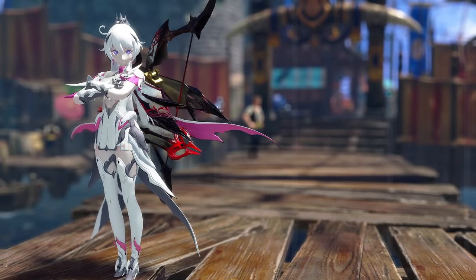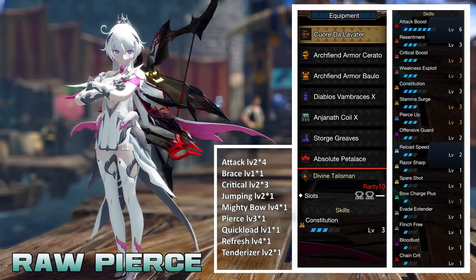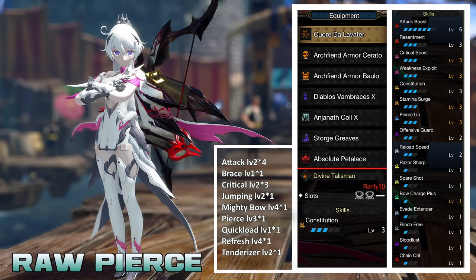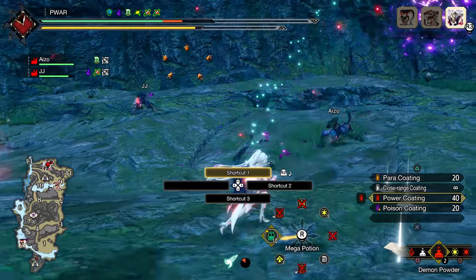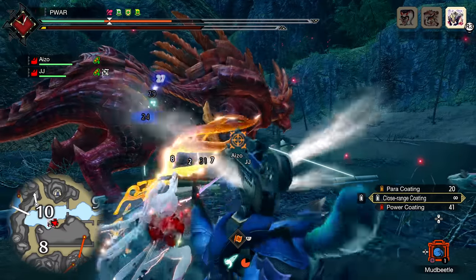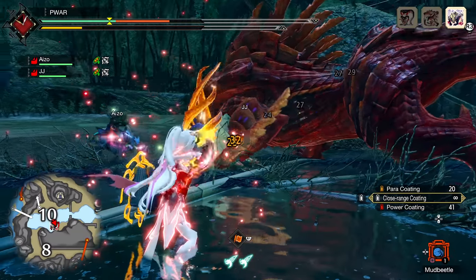Similar setup to everything else. Reload Speed 2 allows you to swap coatings on the fly without having to manually equip them — it's a must-have for every bow build. If you want Ballistics, something like this would work nicely for budget: it means your arrows stay topped up with damage at further or closer range than normal, which double benefits with Bolt Boost to upkeep that 10% extra damage. For a bonus off-meta build, here is a tanky bow build that will help you survive more. I tried Bloodrite but it sucks — it has the same problem Bloodblight does in that you only get HP back based off the damage of a single arrow, not the entire four or more arrows per Power Shot. So it doesn't work for bow and still doesn't prevent one-shots.